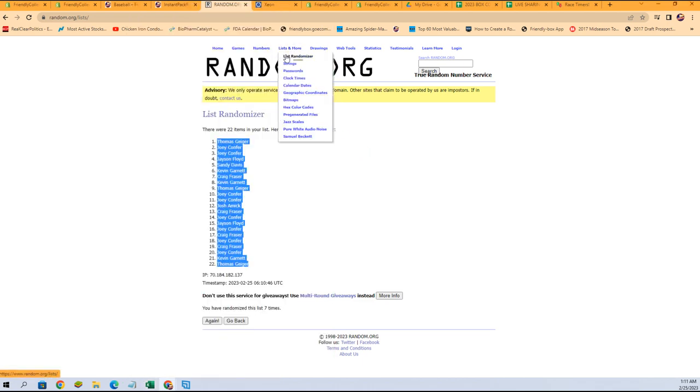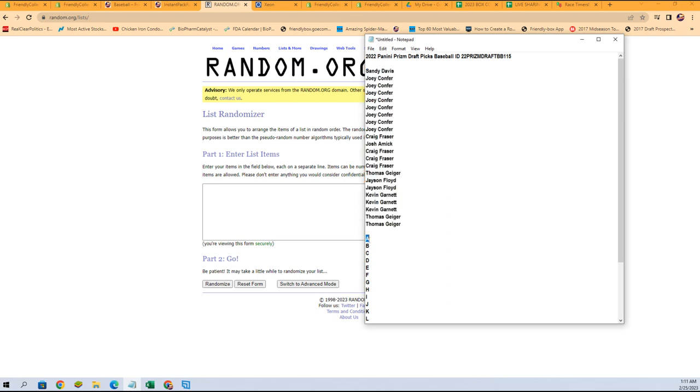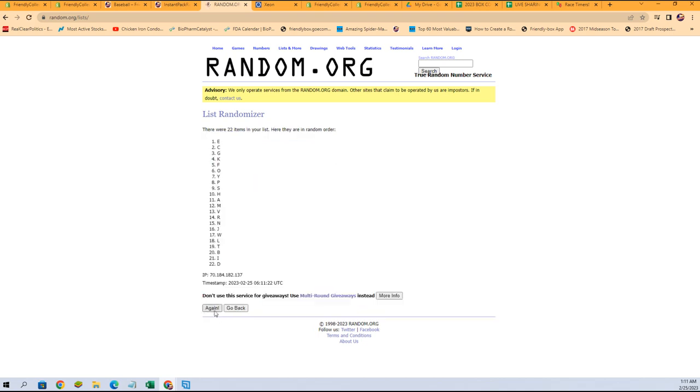Let's switch over. Get a fresh randomizer and our last name letters. Again, seven times — one, two, three, four, five, six, and lucky number seven. Y at the bottom, W at the top.